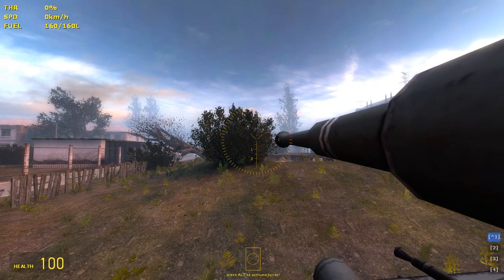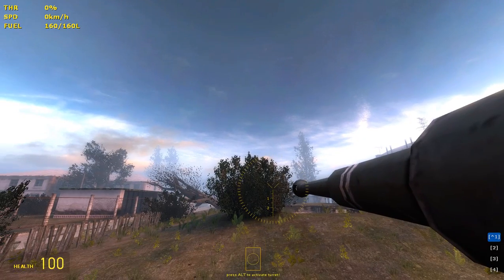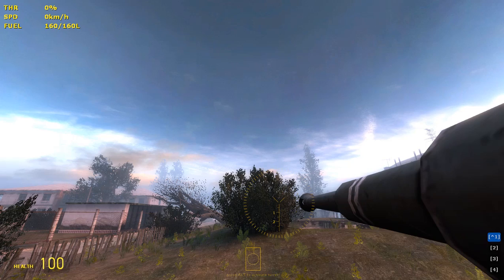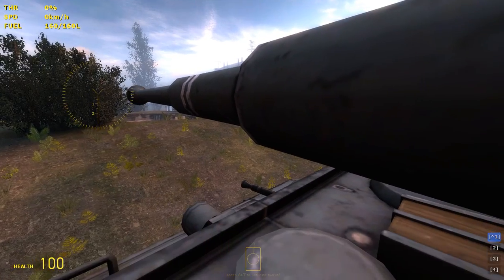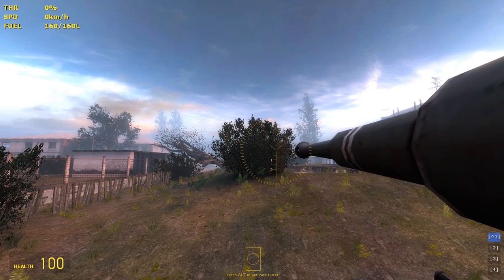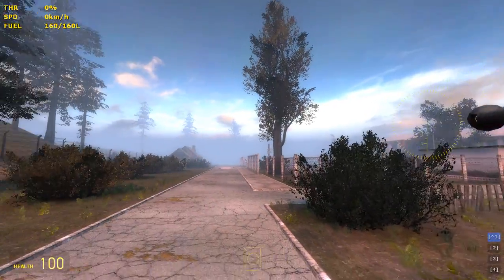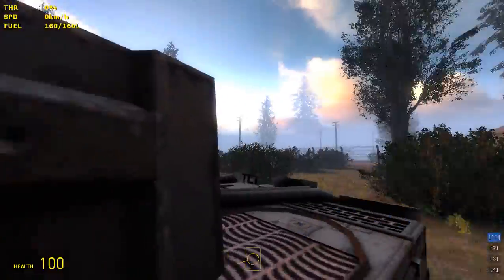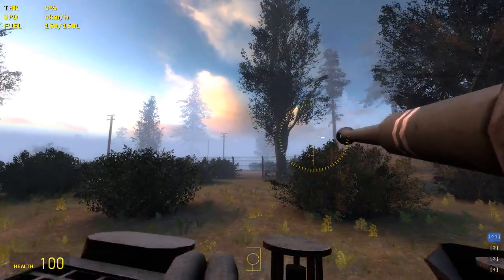Do you see at the bottom of my screen currently? It says press Alt to activate the turret. That is extremely important information. You press it, the turret turns. Left click to fire, and right click for the machine gun if it has one.